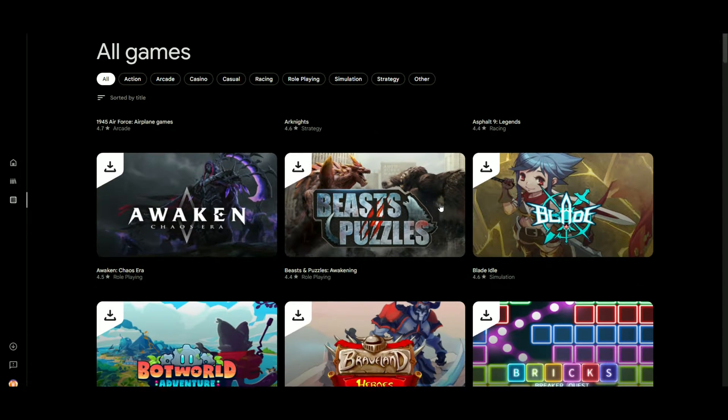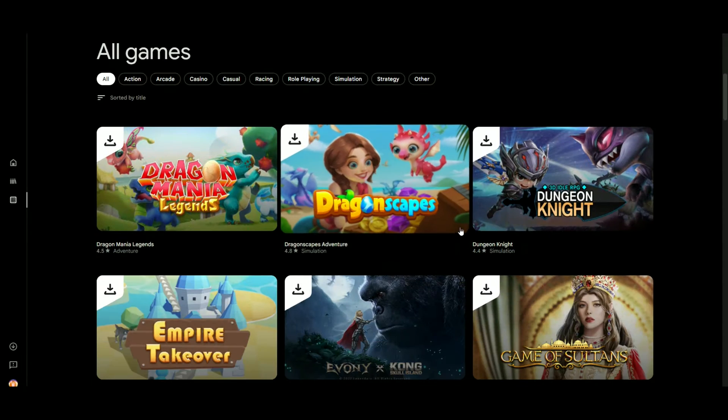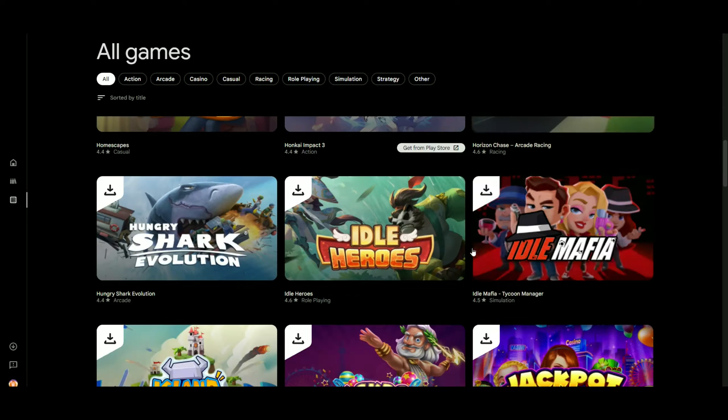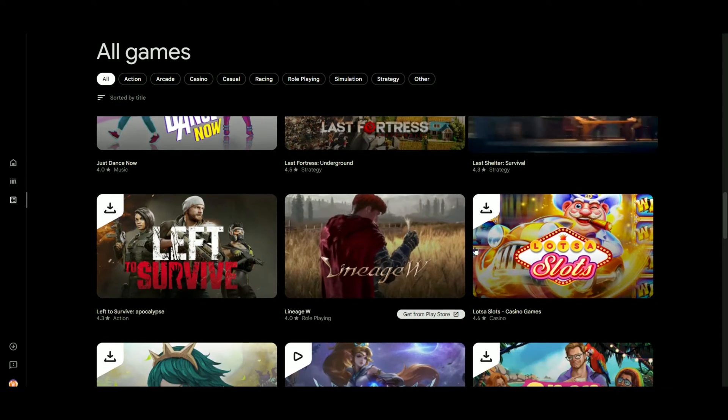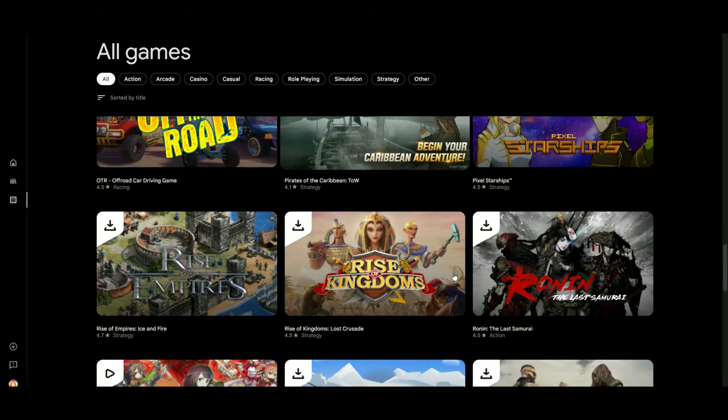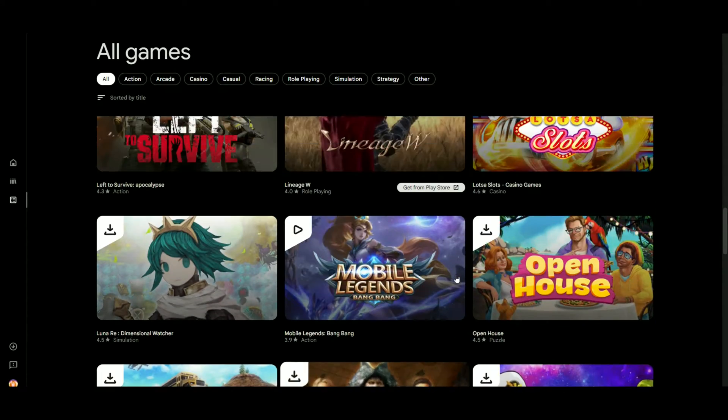Here are the available games — it's about 60 games for now. They keep adding new games every now and then. As you can see, there's Mobile Legends, which we're gonna check out in a bit.